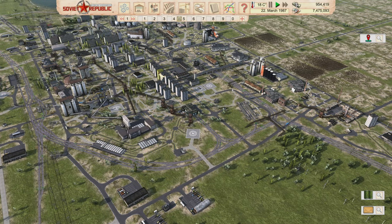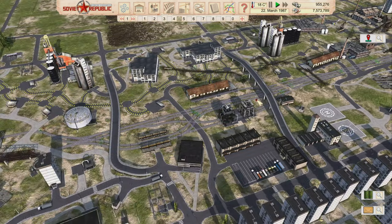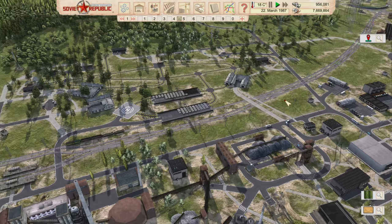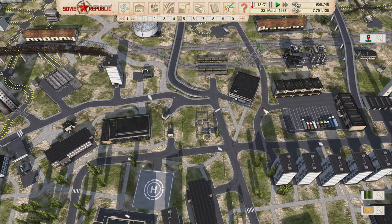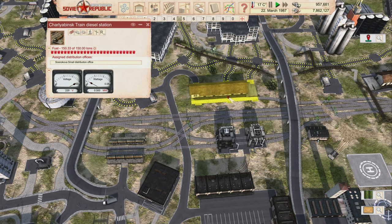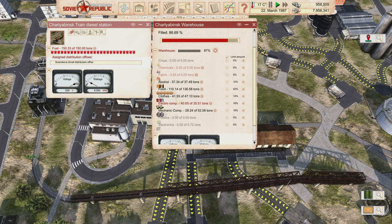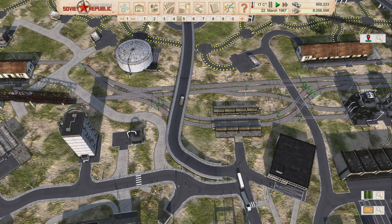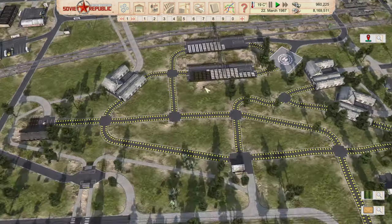First thing today: we're going to complete the transition to fully electric trains. We have a couple of diesel trains still on the map, and as long as they can refuel, they keep going. But I'm now cutting them off. This is our last refueling station — the only diesel trains left are the clothing train and the one bringing electrical components for construction projects. We've got 150-plus tons in here, and I've cut the line so we're not providing any more fuel to this.